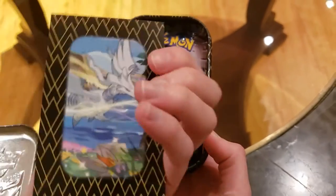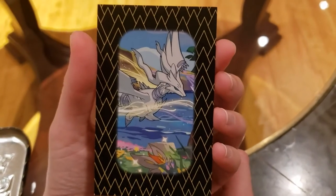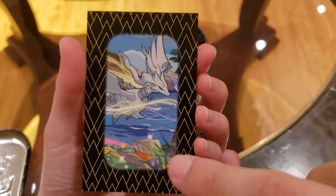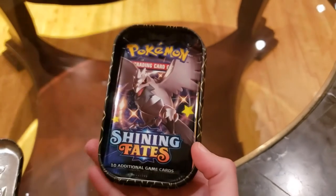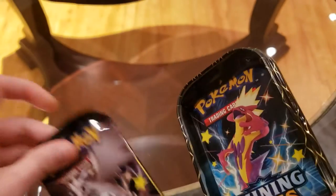You should flip it — yeah, there's a little Cinderace on the bottom there, he's hidden. That's really cute. And now the two packs — I've heard rumors that these things are hard to open.